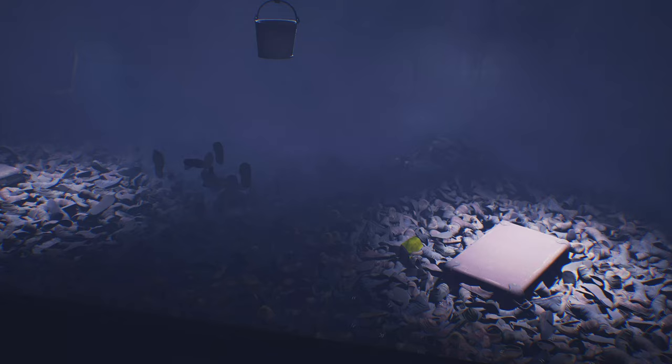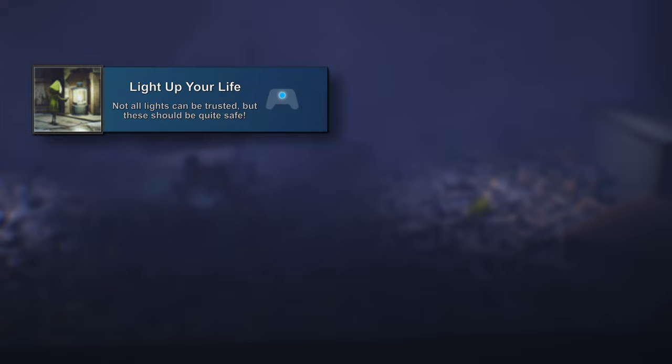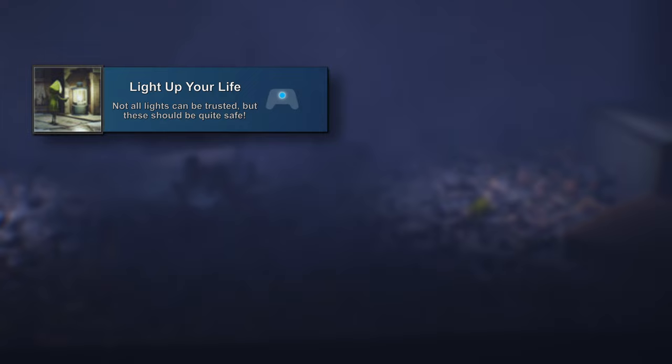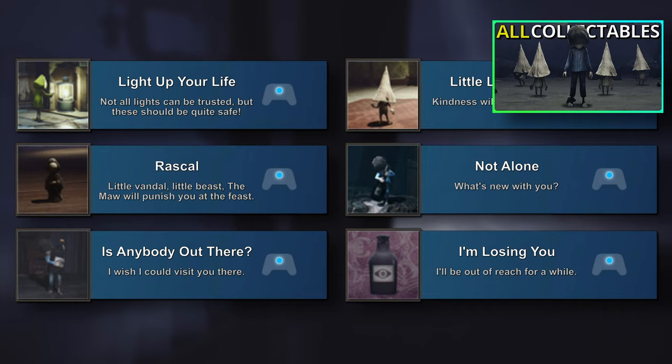This game will require two main playthroughs: the first being a collectible and other miscellaneous achievements run where we also go through all of the DLC chapters, and then the second will be a speedrun of only the base game. When it comes to the collectible achievements — Light Up Your Life, Little Lost Things, Rascal, Not Alone, Is Anybody Out There, and I'm Losing You — I made a separate video going over all of the collectibles in the game, so you'll want to pull that up while you're going through your first run.